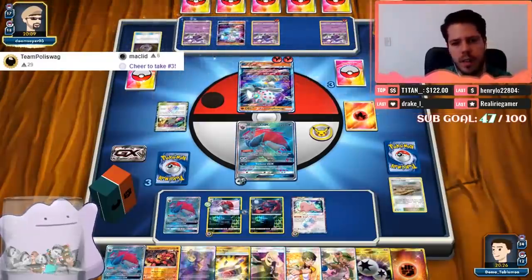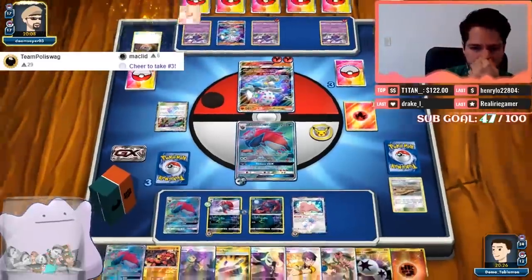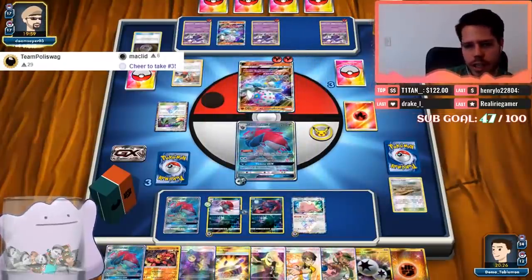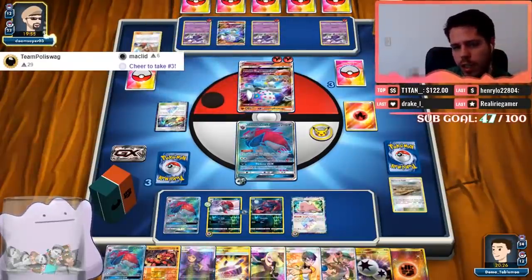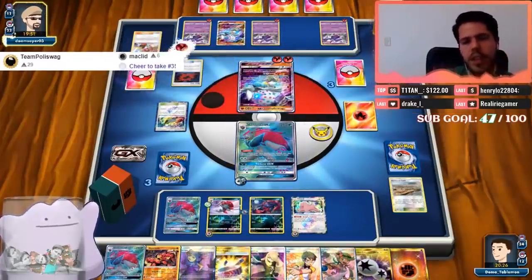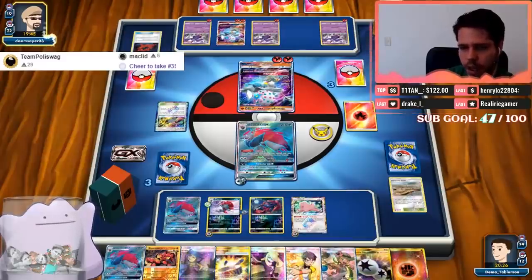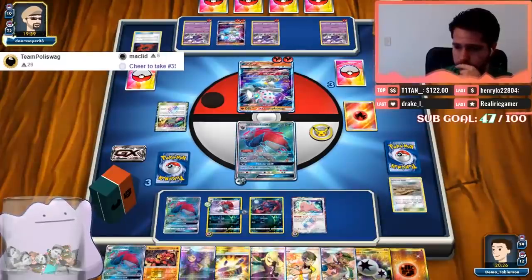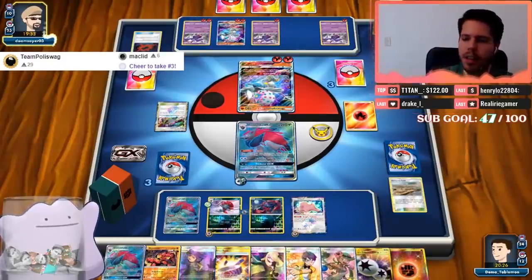If Zoroark has Bodybuilding Dumbbells it has 250 HP — that's still five energy Blacephalon needs for a KO, so there's no difference between 210 and 250 unless they find the Beast Ring. There is a difference if you attach Dumbbells to Lycanroc but not Zoroark. Does it matter if you use Corner or Tackle on Rockruff? I think Corner is a really useful attack so that's why I'd use it.